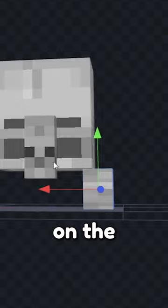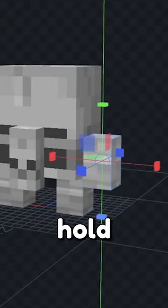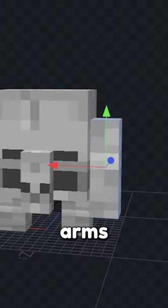Now we can attach two legs here on the head that we had turned into a body. And a Tough Golem is going to be able to hold items for you and walk around, so it'll need arms.